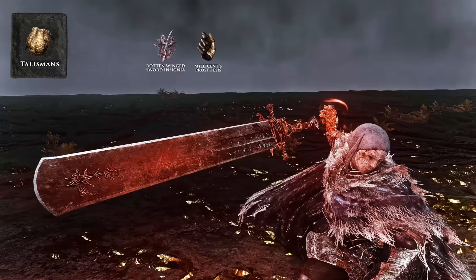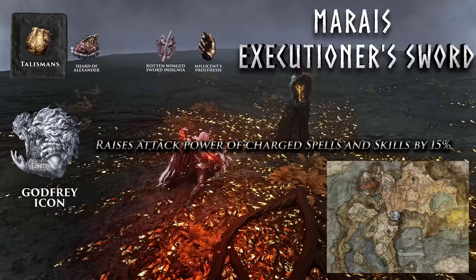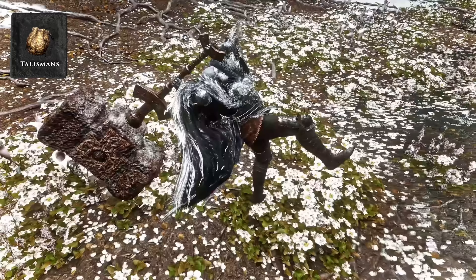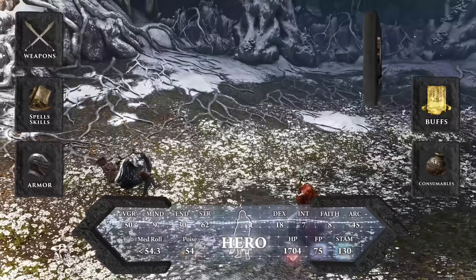To maximize Eochaid's Dancing Blade damage, swap your first talisman for the Shard of Alexander, which boosts attack power of all skills by 15% — obtained by finishing Alexander's questline. The Godfrey Icon, from killing Godfrey in the Evergaol in Altus Plateau, raises attack power of charged spells and skills by 15%. Keep your successive attack talismans because of how many times Eochaid's Dancing Blade hits. For the Giant Crusher, the Axe Talisman increases charged attack damage by 10% — applied to the charged R2, not a skill. If you want to boost a skill like Bloody Slash instead, use the Shard of Alexander.